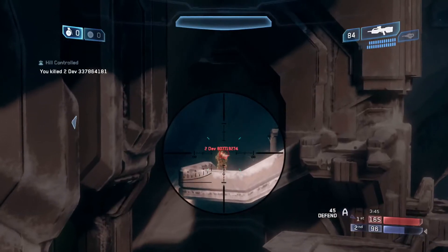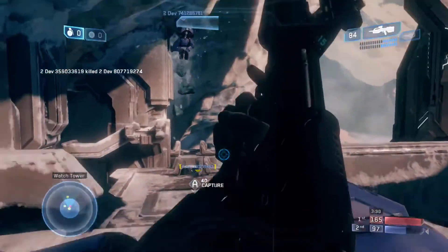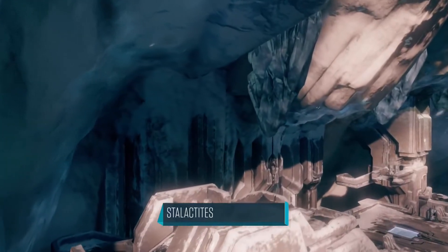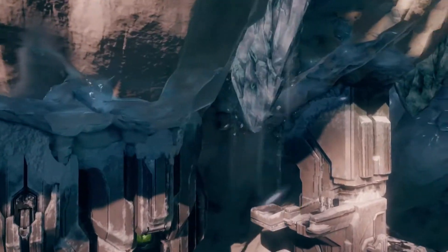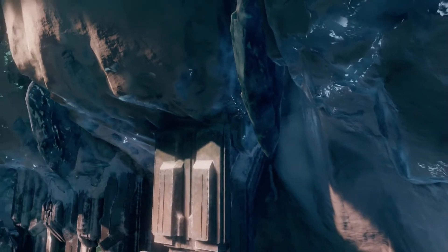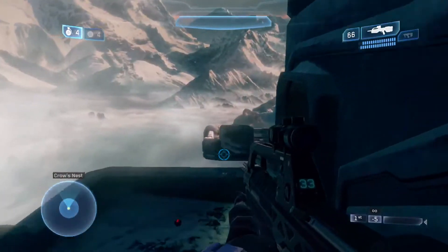Besides that, mostly everything on Lockout will play exactly as you remember it, except for the stalactites that can kill you in one shot from above. Keeping in spirit with each map having an interactive element, there are three stalactites that can be shot and dropped onto your enemy: one for the BR Tower, one for top mid, and one for the Sniper Tower. Just like all interactive elements in Halo 2 Anniversary, the stalactites can be toggled.